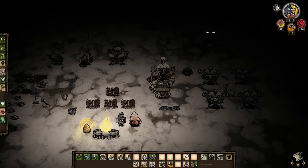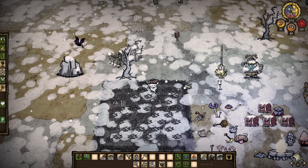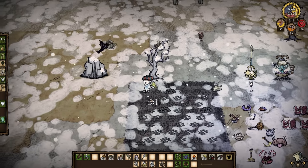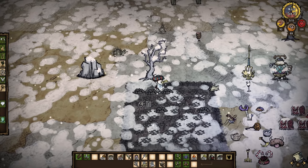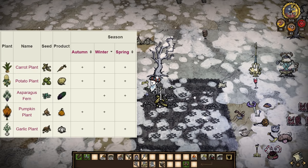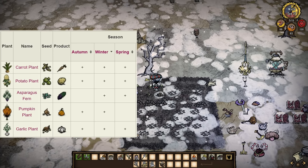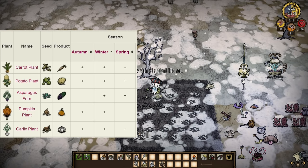Hopefully you've made a birdcage by now so that you can turn excess meat into eggs and unlock the two egg recipes. Now birds will not drop seeds during winter, but if you've already done a bit of farming then you likely have a handful of crop seeds so feel free to keep farming. The plants that are in season during winter are asparagus, carrot, potato, pumpkin, and garlic — these just grow the fastest.